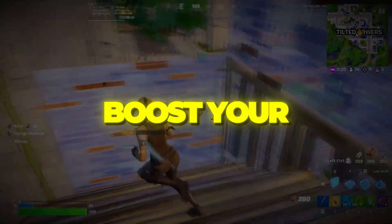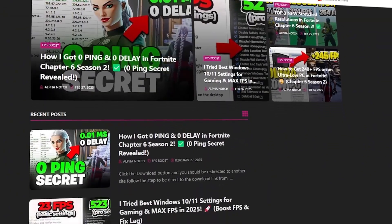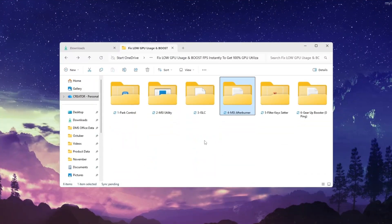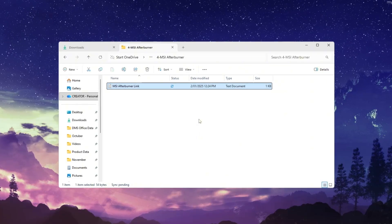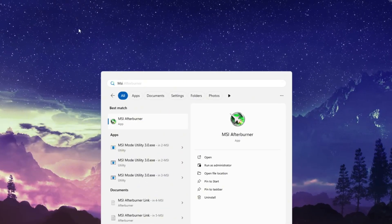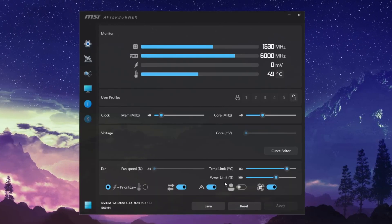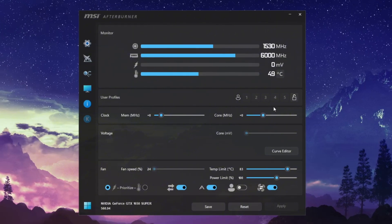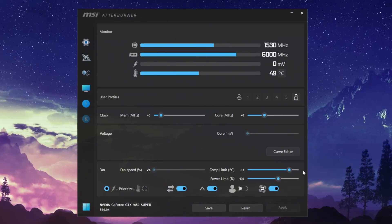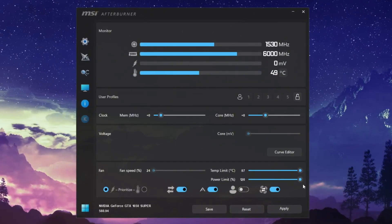Step 5: Boost your GPU clock speed with MSI Afterburner. Now let's unlock even more performance from your graphics card. Don't worry — this process is completely safe as long as we increase things gradually. After installing and opening MSI Afterburner, you'll see sliders for power limit, temperature limit, core clock, and memory clock. First, move the power limit and temperature limit sliders all the way to the right. This allows your GPU to draw more power and maintain higher performance when gaming.